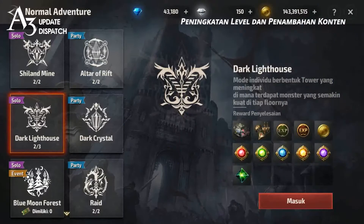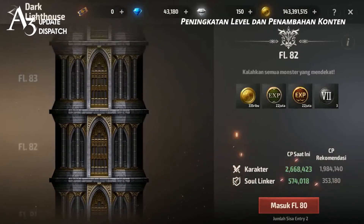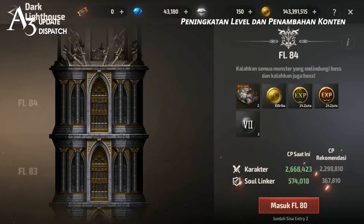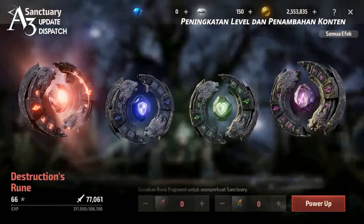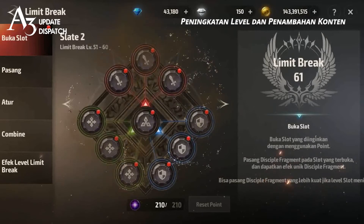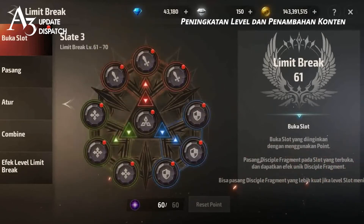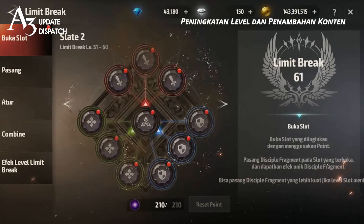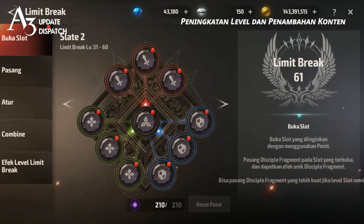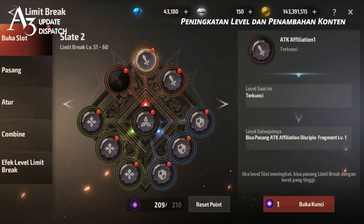The upper limits of various modes will also be expanded, and new features will be added. The Dark Lighthouse, where you can test your solo strength, now goes all the way up to 84 floors. The maximum Sanctuary level will be increased to 70. And starting with this update, additional stats will be applied starting at Apostle Level 51. Additional slates will be unlocked, and you'll be able to equip various stat-boosting fragments in addition to gold and experience-related fragments.